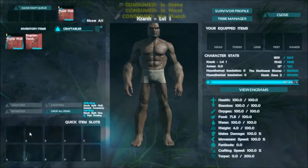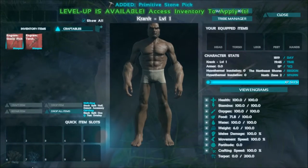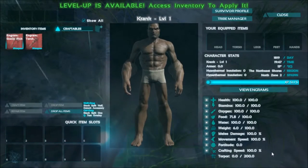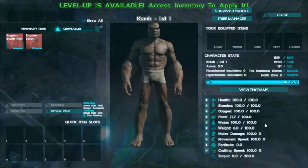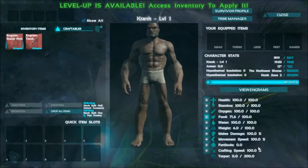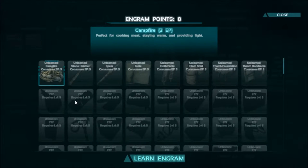How do I craft an item? Okay, it's crafting. Oh, I got it! Whoa! Health, stamina, oxygen, food, water — only damage. Fortitude, crafting speed. I think I'm gonna go with food, because I think that's gonna be the biggest problem. I think campfire is gonna be the most useful. I'll learn that.